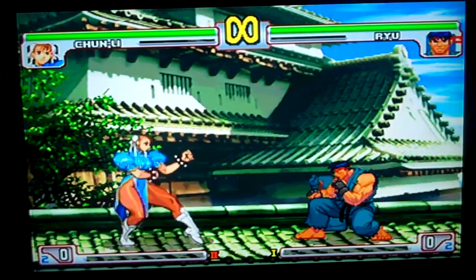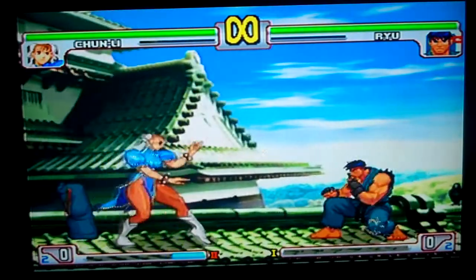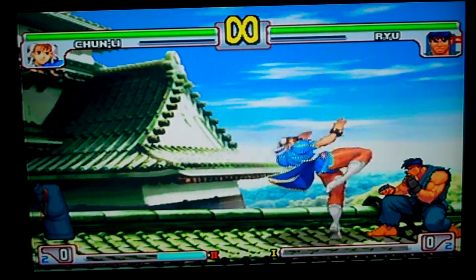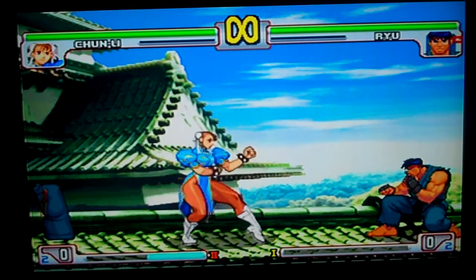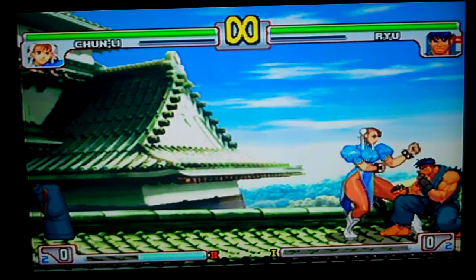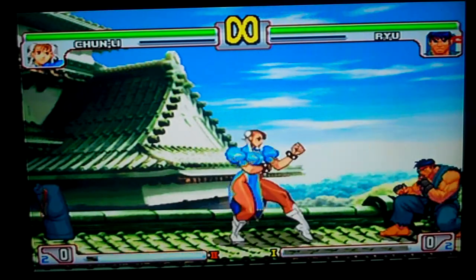Chun-Li jab is three frames, two frames up close. Strong is six frames. This move is minus two on block — it's a ridiculous, amazing poke. Short and forward: forward is minus five from afar but you're using it as an anti-air. Roundhouse is safe. Close jab, short, strong, forward, fierce, and roundhouse are all safe. Close roundhouse is special cancelable on block and on hit.